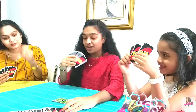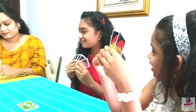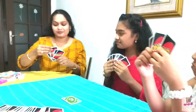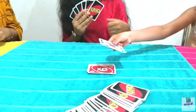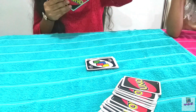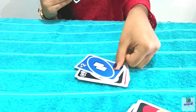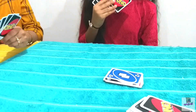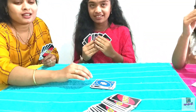Now it's my turn and I don't have any cards so I'm going to pick one. If I don't want to get the plus four because I have a matching card, I can put it down. But I don't have a plus four either, so now I should take six cards.